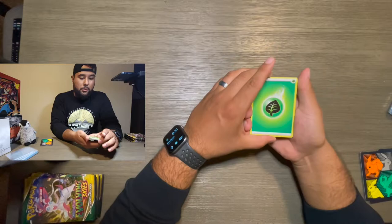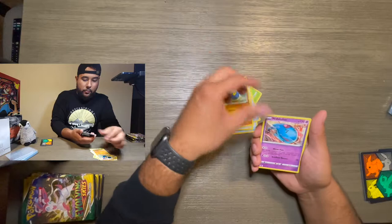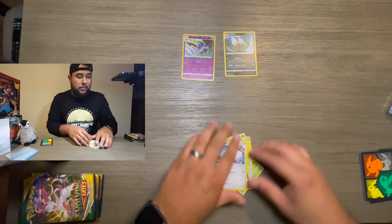We got a Leaf Energy, Scroll of the Flying Dragon, Crystal Switching Cups, Rufflet, Wabbuffet, Swobat and Shiftry — nothing too fancy just yet.